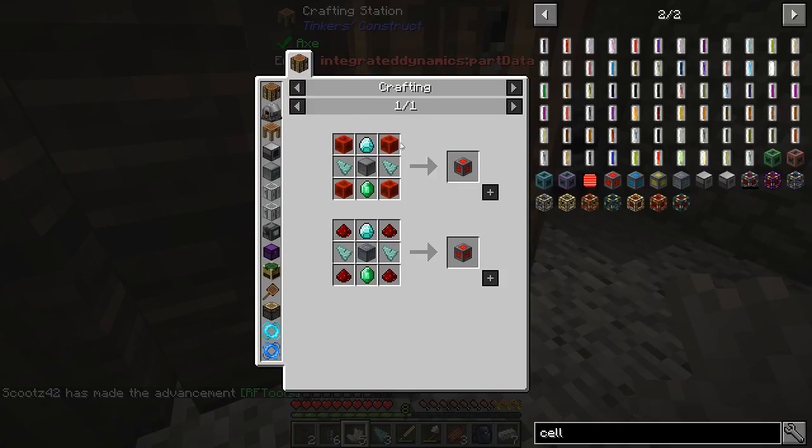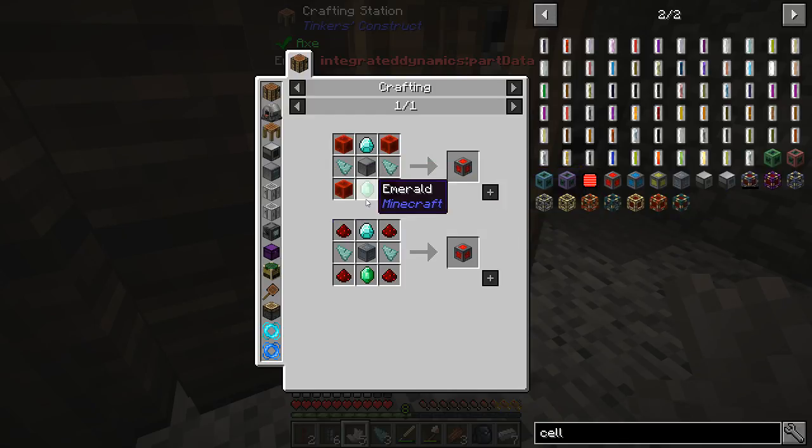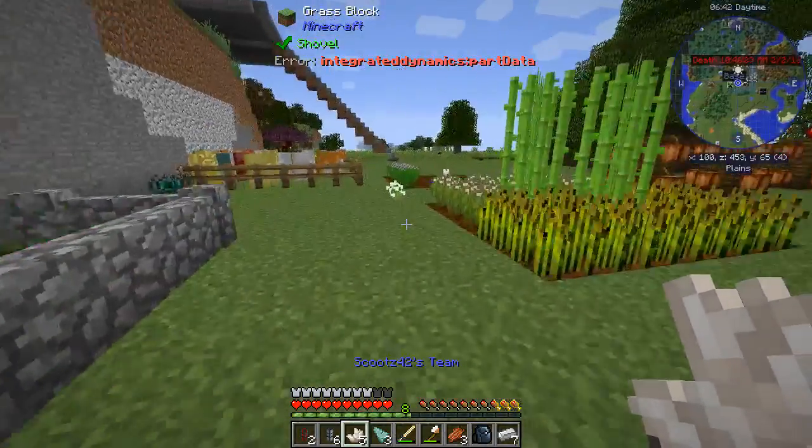Yeah we can — nice. Okay so power cell — missing an emerald. Oh no. Oh that's horrible. Totally forgot that thing needed an emerald.